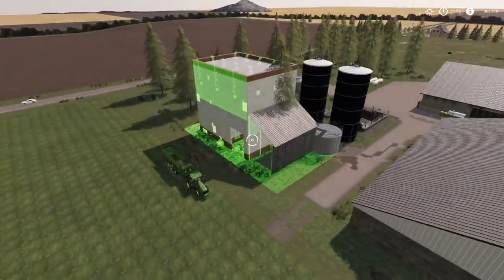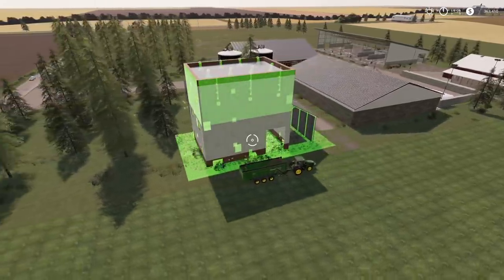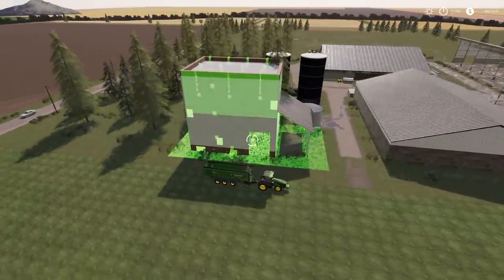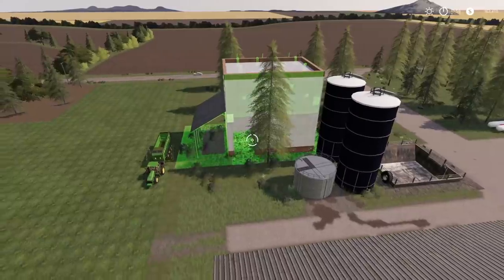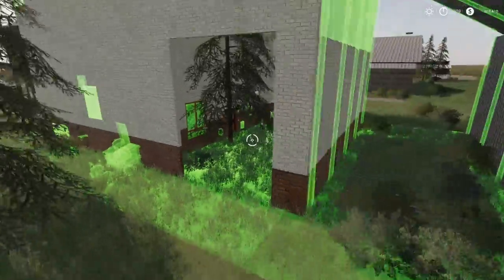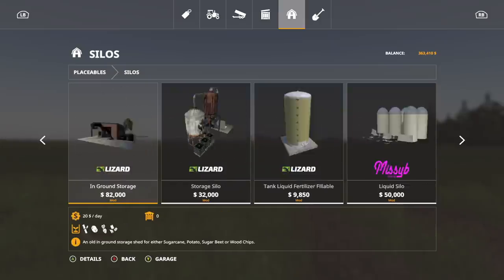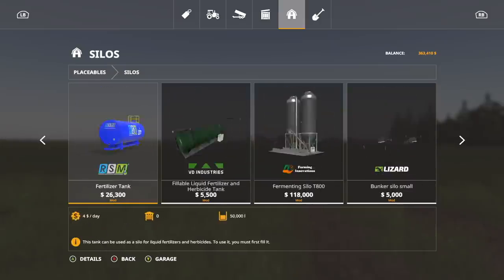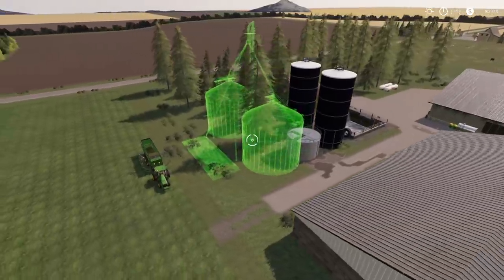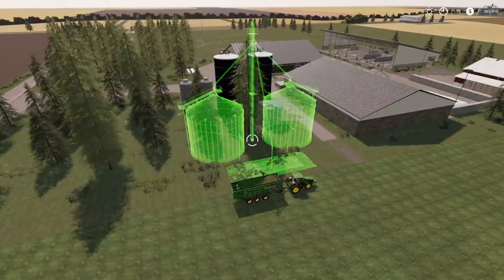700,000 liters — the only thing with this one is the location. We're going to have to cut some trees down and the orientation is extremely difficult. I think we're going to have to go with the original idea — the larger one. I know you guys are going to say use alien silos, but they just don't fit on the map, they don't fit the look or the style I'm going for. I want that American-style look.